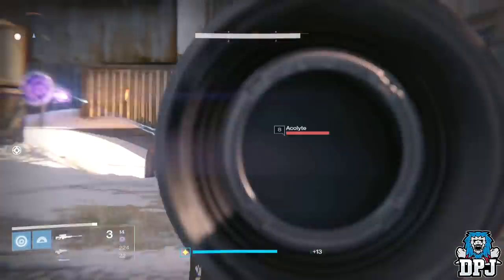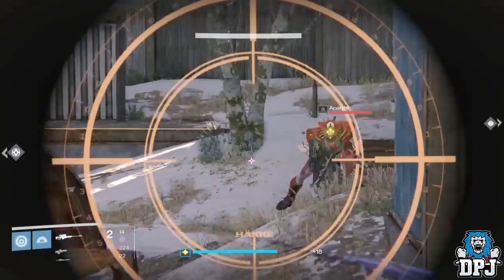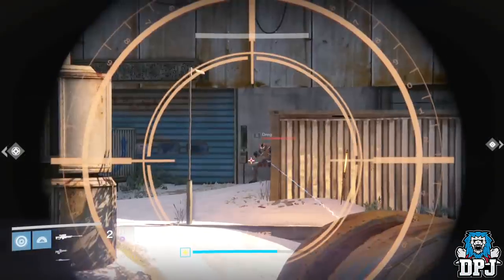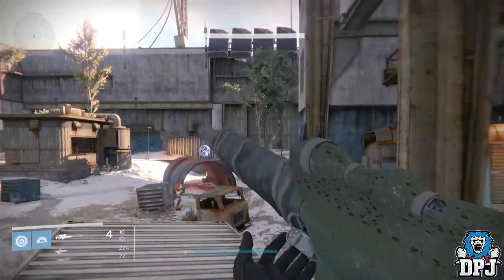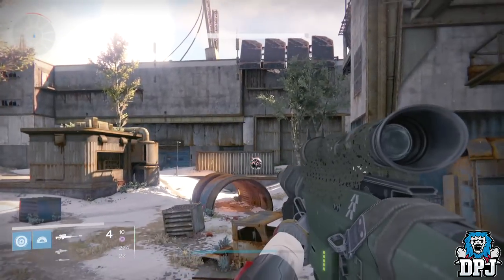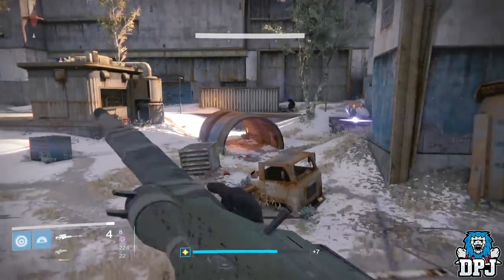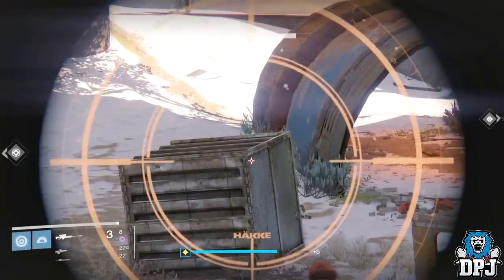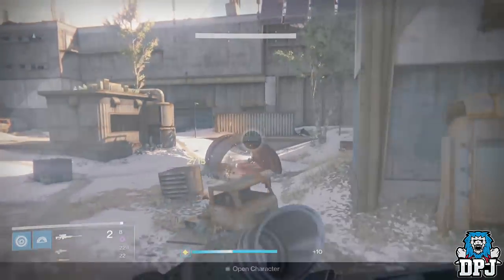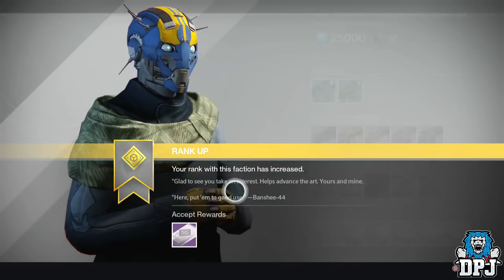What's going on guys, it's your boy DPJ here today with another Destiny video. I'll be showing you how you can get this amazing sniper rifle. Banshee the gunsmith now has rep so you can level him up, mainly done by completing fuel test weapon challenges. Ranking him up, you get to choose an Arms Day package, and getting him to rank two he gives you another package as well.